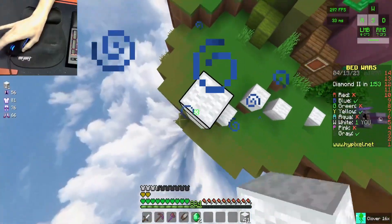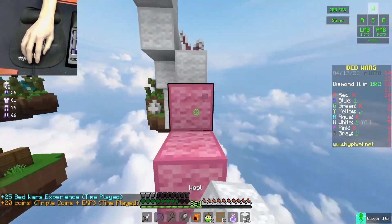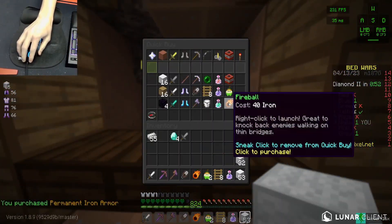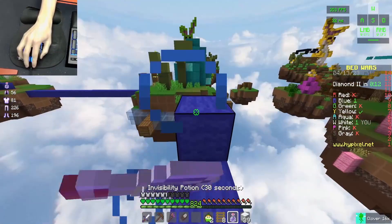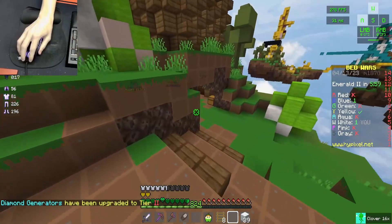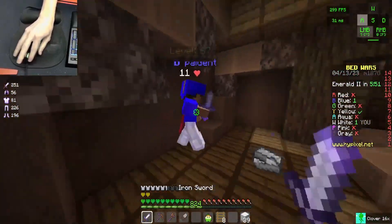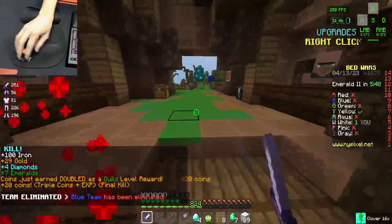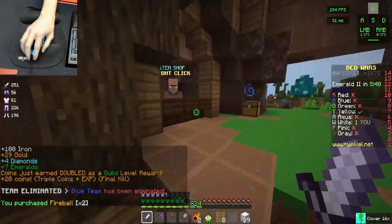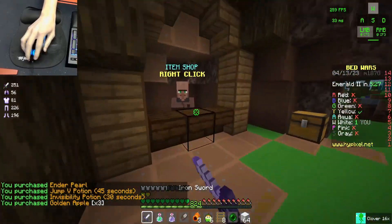Why does this guy have an iron sword? He's chasing me — get out of here. No one has a bed... never mind, yellow has a bed. I need armor, honestly. Because if I want to win this game, I need to be able to take some hits. I definitely need armor. If I clutch this, that would be great. Everyone seems kind of good, though. He got seven emeralds and didn't spend them. Let's go! I love this guy. That was actually the best invis ever — I'm so glad I didn't try to trade with him. Instead I ran back out. That was so smart.